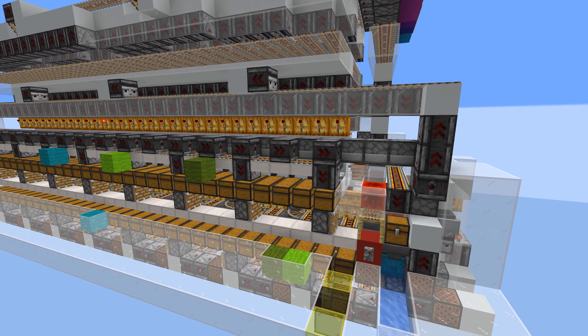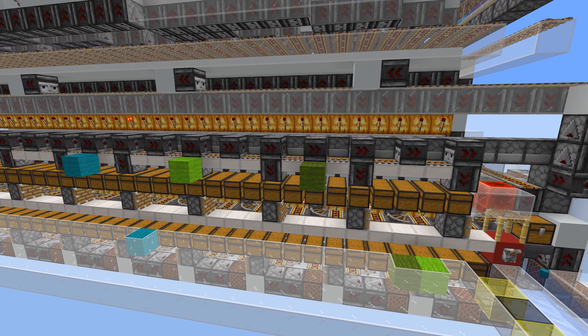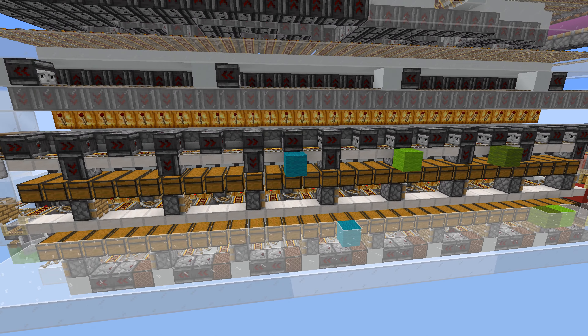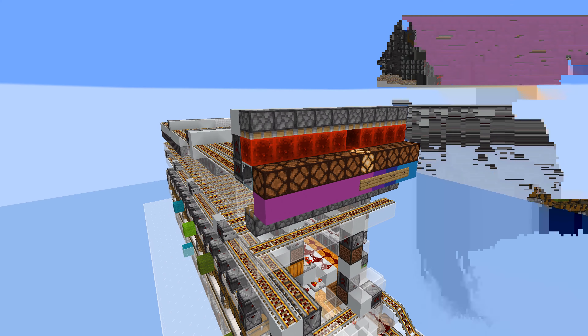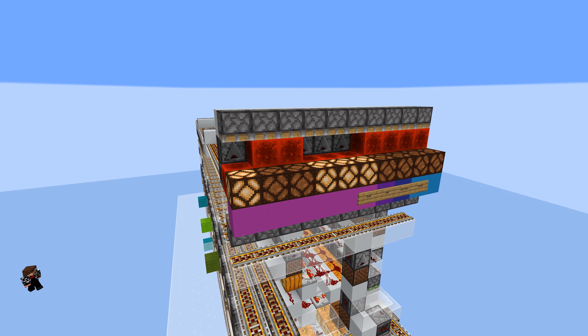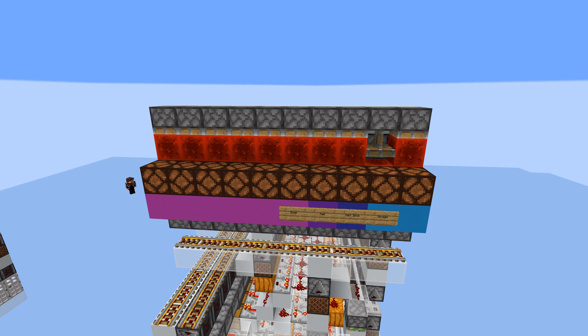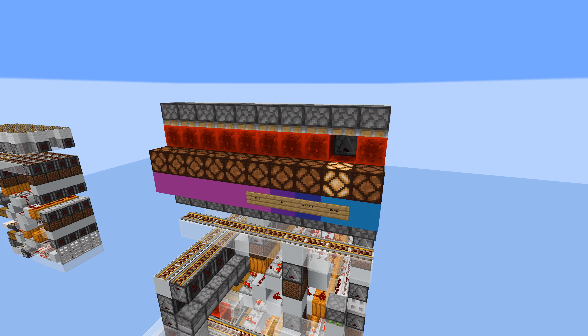Hey everyone, this is an item type to binary encoder. What it does is you give it a box and it gives you a binary code that you've assigned to that item type. This particular one is set up for 10 bits, which is just over a thousand items, but you can expand it or shrink it depending on your needs.